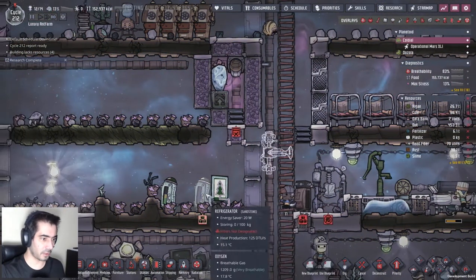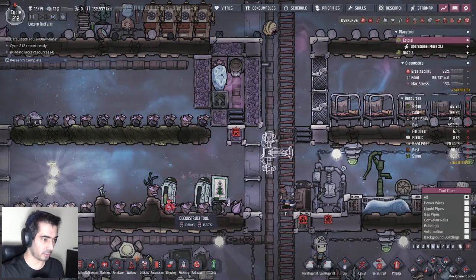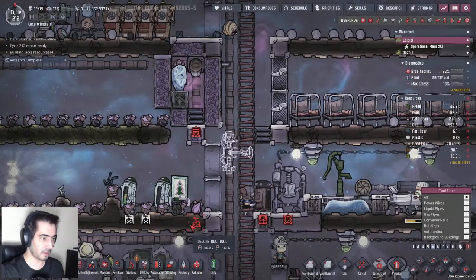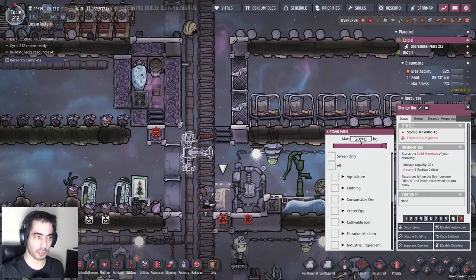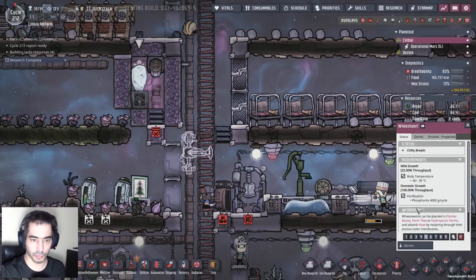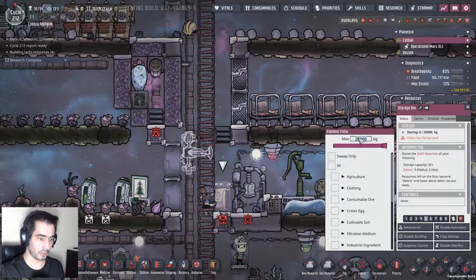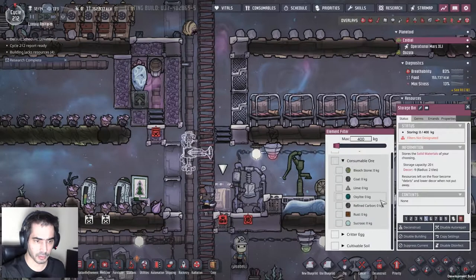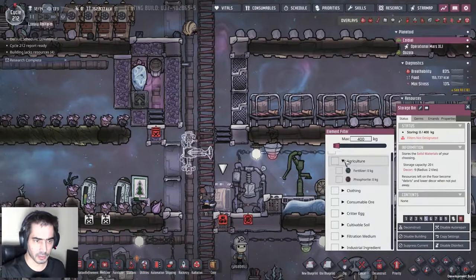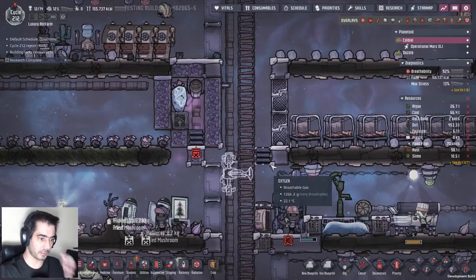If I do this - copy settings, place it there - and then if I remove this, it'll grab the food and place it here. This requires four kilograms per cycle, so if I do 400 kilograms of phosphorite, we'll have enough for a hundred cycles, which is good.